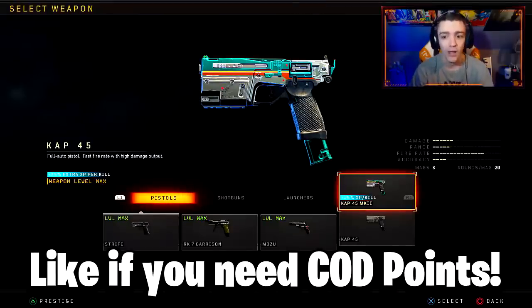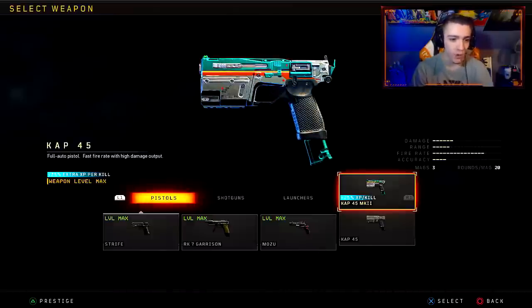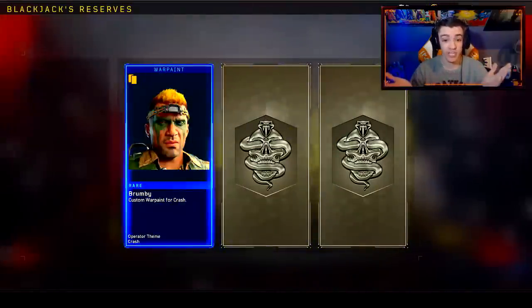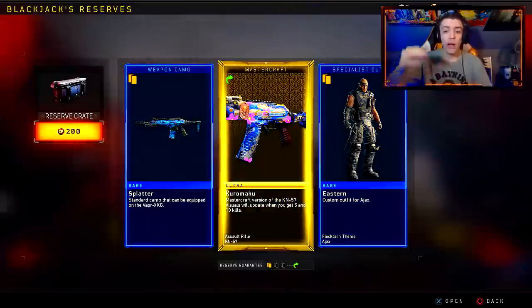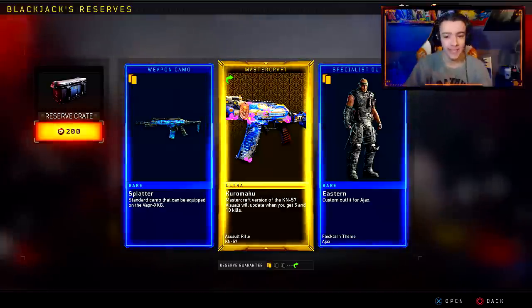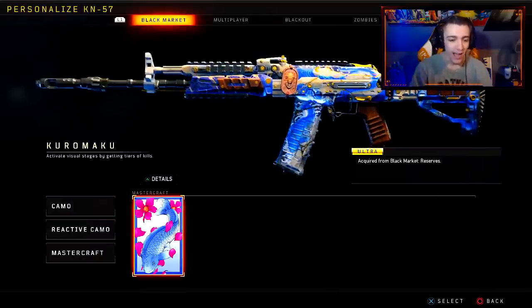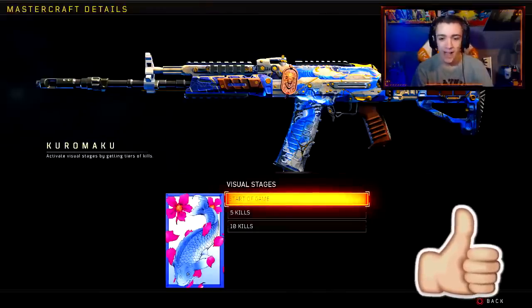This is actually something good I've received in the reserves — finally. It took a while but we finally got something pretty decent. This will grant plus 25 extra XP per kill. Street race for the ICR again — I got to check out this camo because I literally just keep getting it. Oh, Kuro Maku — I don't even know if I'm pronouncing that right — but finally, the Mastercraft for the KN57. It has like a fish on it, some waves, some flowers, some cherry blossoms.